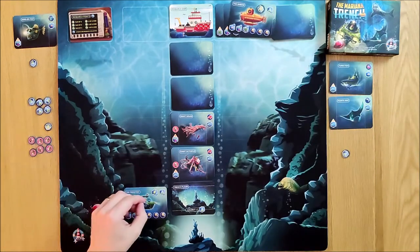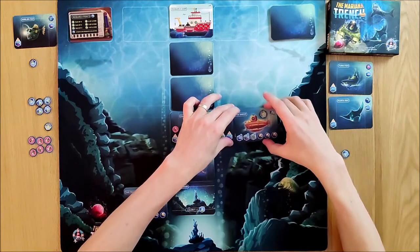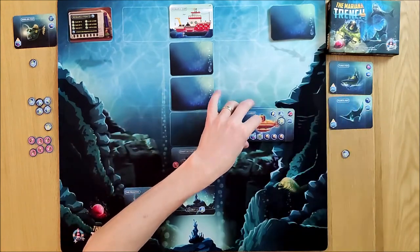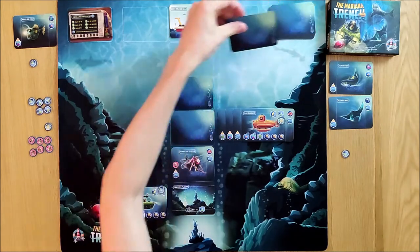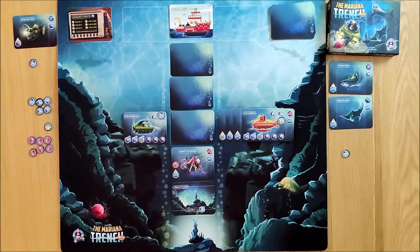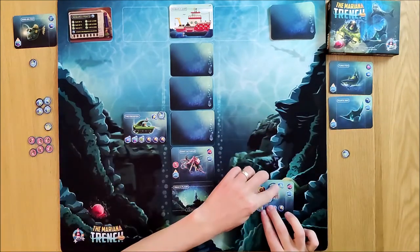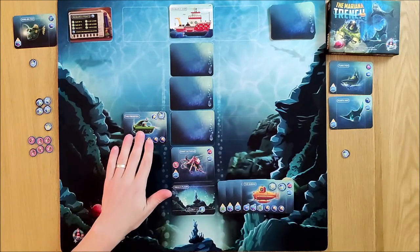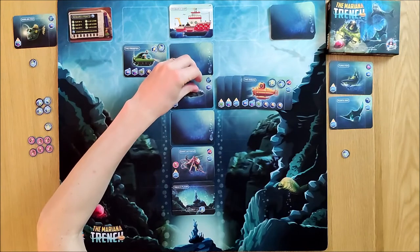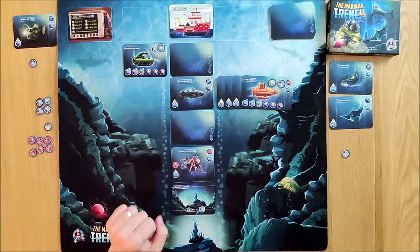The AI will move down two and take the card. I will then move up three and drop off my manta ray and also my research token. The AI will move down and click to the research token. I'm going to move down three — because this cephalopod has already been revealed it doesn't attack me, so I can take that giant squid and load it, researching it and adding it to my submarine. The AI is going to move up. I think I'll come down two and collect another research token — these are worth points at the end of the game.